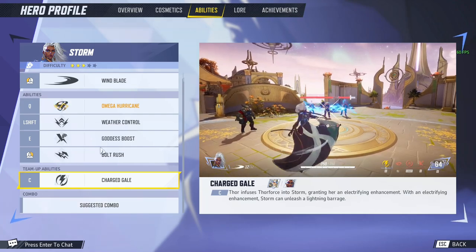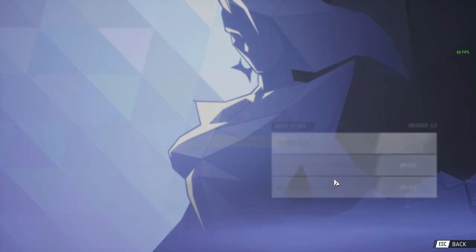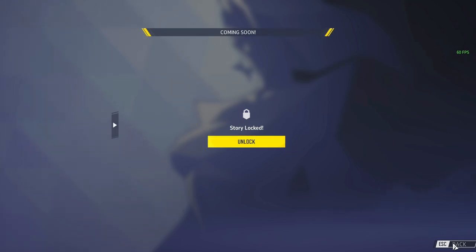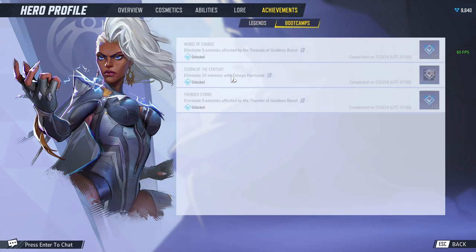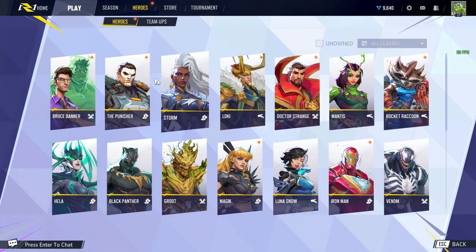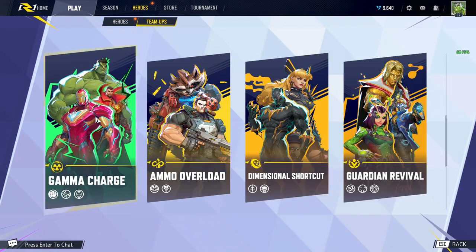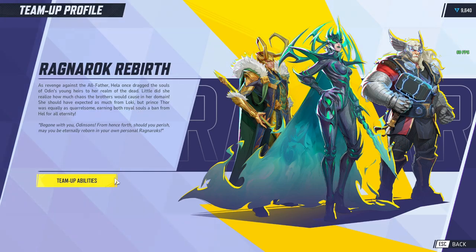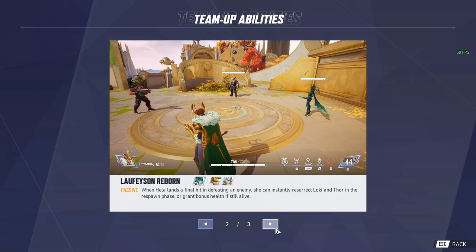Hero stories are locked right now. Achievements for each character say 'more coming soon' — I'm guessing it's still in progress because the game is so big. There are boot camps for each character, and the team-ups section tells you what each team ability does when specific heroes are paired together.